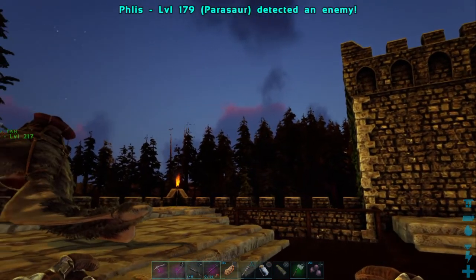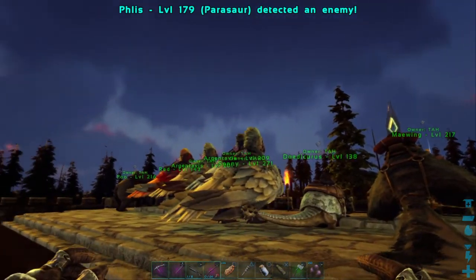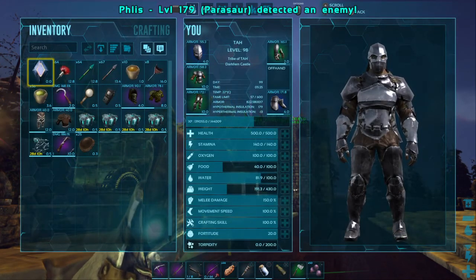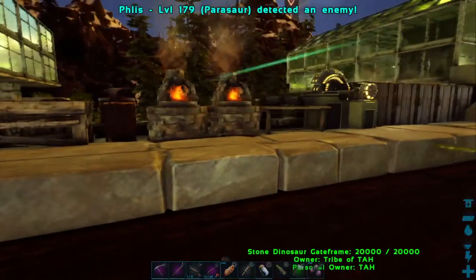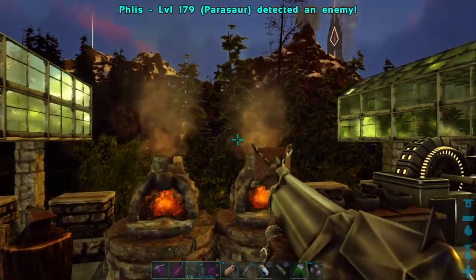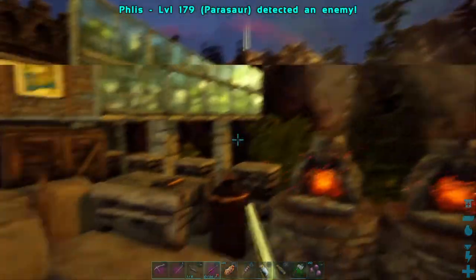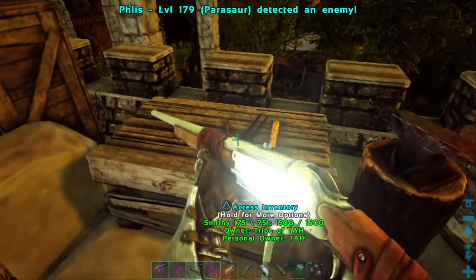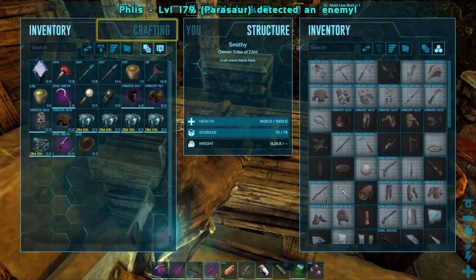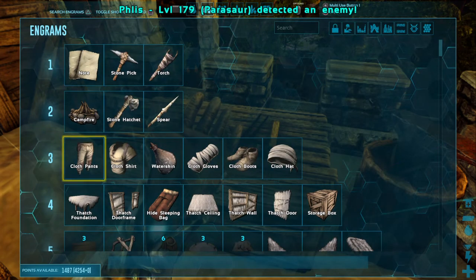Good morning everyone, this is Tyler Creek right back for another exciting day here on Ark Survival Evolved, the Lost Island map. This is day number 99 of our little adventure. Today I think we're going to go out and see if we can possibly tame a snow owl. We do have our net gun already ready to go, and we have our tran gun. I think we need some shocking tranquilizer darts, but we want to try to make a snow owl saddle first because we'd like to ride one. I think you actually have to be like level 61 to unlock the snow owl saddle.